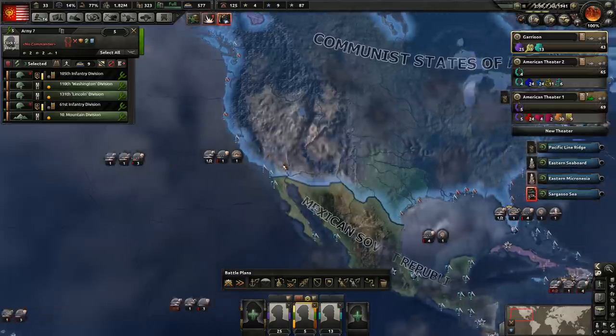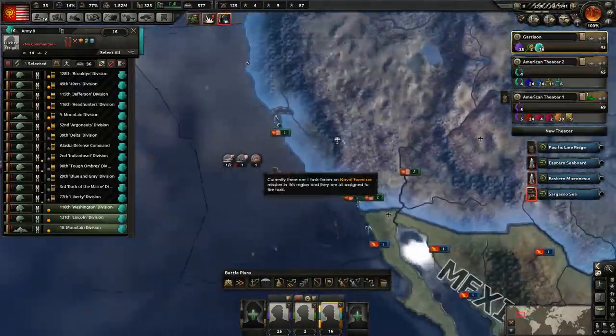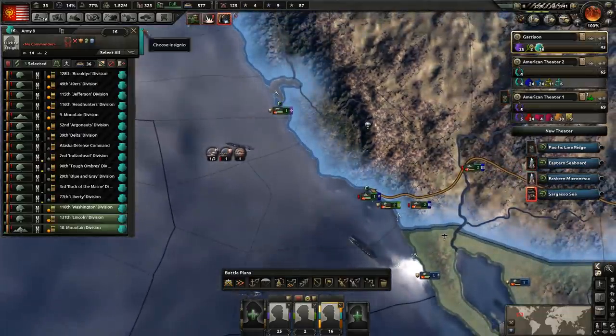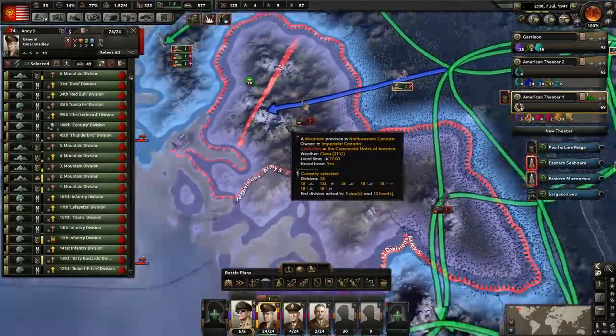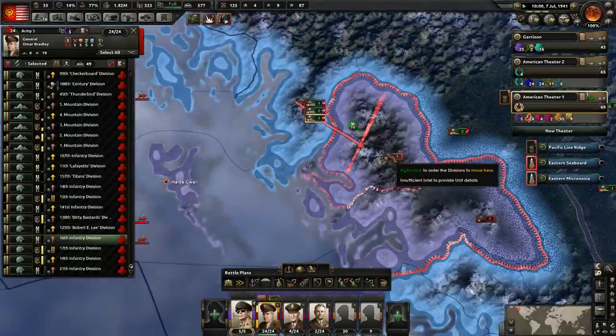And it's inevitable that some of them are going to get caught even with patrols out there. We did finish up these infantry — let's go ahead and take them and move them to this army here. This is the second army that we're going to be bringing. Obviously we're not going to bring them all at once — we're just not going to be able to supply them all.